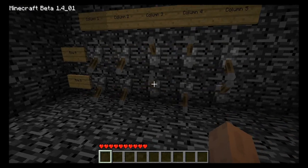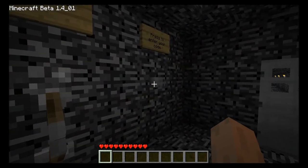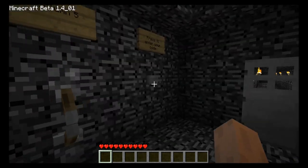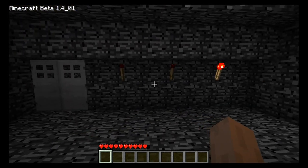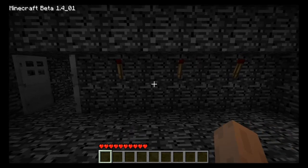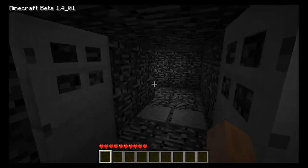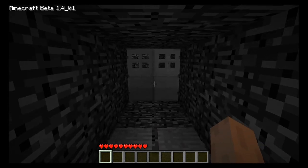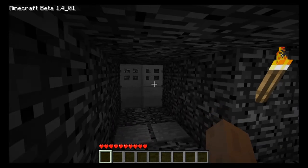Some people didn't like dying suddenly when you put in the wrong combination, so I have a three tries system. Put in the wrong combination once, twice, three times — instead of dying suddenly, you get to go into the next section. And now you're locked in; you can't go back to try any more combos.